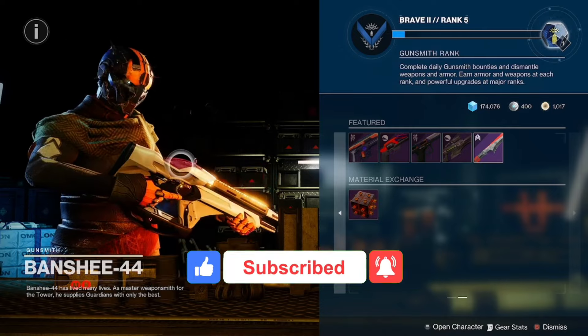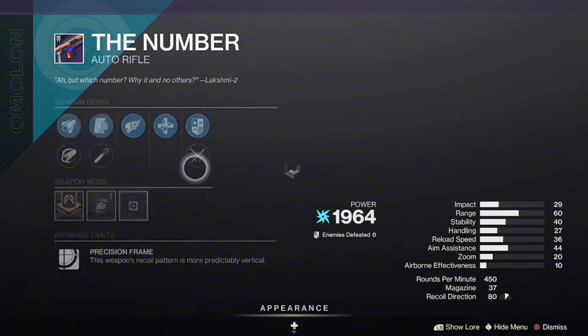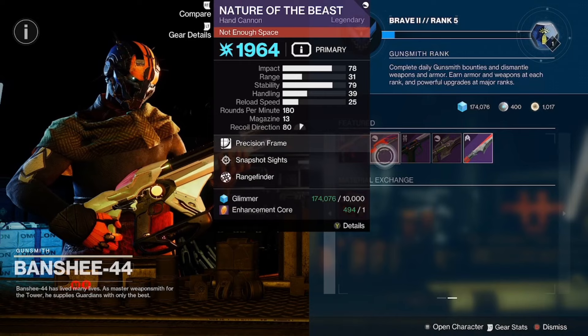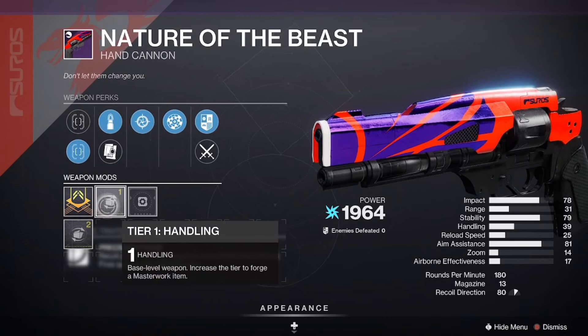Guardians, what is up — it is reset day, and you guys know what that means: it is Banshee-44 time. Today we got the Number with Unrelenting and Killing Wind, coming in with a handling masterwork. We also got Nature of the Beast with Rangefinder and Snapshot Sights, with a handling masterwork.